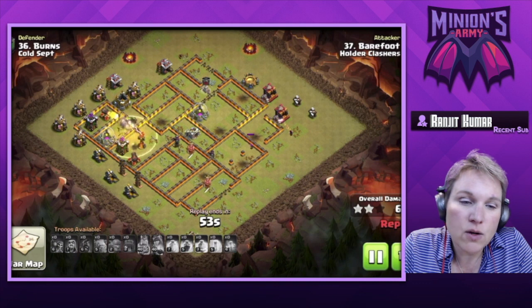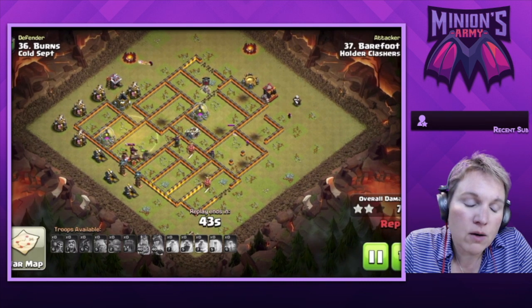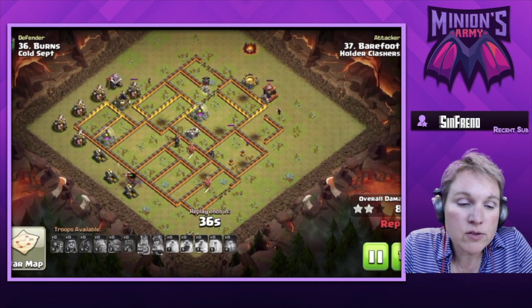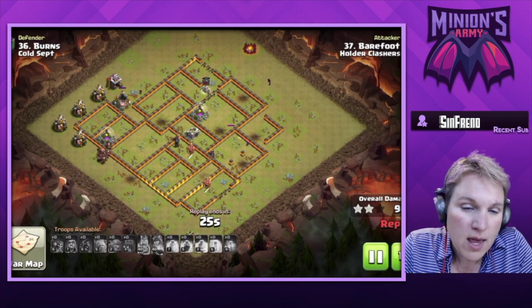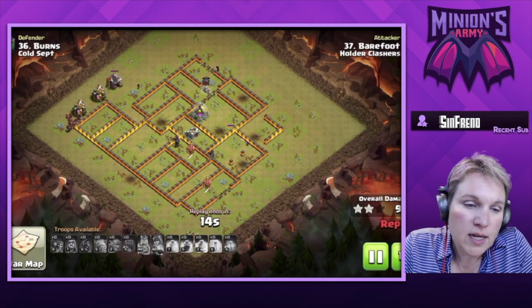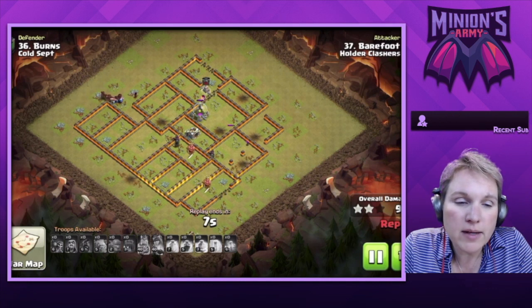He uses the last heal going into the wizard tower and the multi-inferno. He has some skeletons on his tail, but the max hogs that came out of the wall wrecker can withstand it. He takes care of the last defense, then the hogs turn around and handle the skeletons. Once all defenses are down, the hogs work around the base as cleanup along with one or two wizards. There's a mix of max hogs and his level six hogs. Great hit, Philip — excellent way to use the wall wrecker differently.